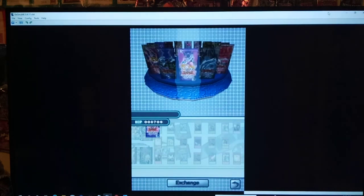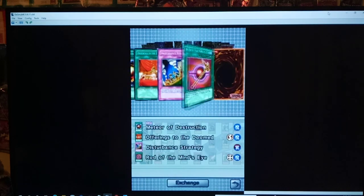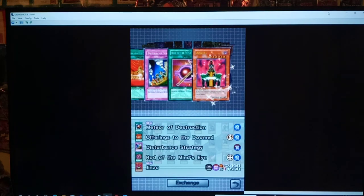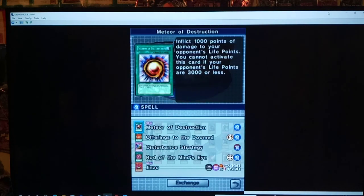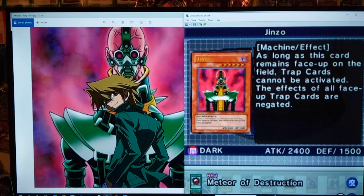Last pack — can we get Jinzo? I believe in the heart of the cards. Meteor of Destruction — that's interesting. We did it guys! Jinzo baby! Machine card, 2400 attack, 1500 defense. As long as it remains face up on the field, trap cards cannot be activated and their effects are also negated. Hell yeah, we got Jinzo! Thanks Joey! I summon Jinzo — looks like all your trap cards are useless. That is awesome. And what time are we at? Like 19 minutes and 52 seconds.